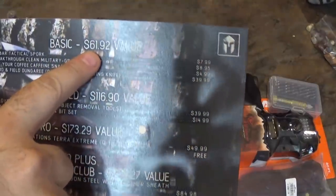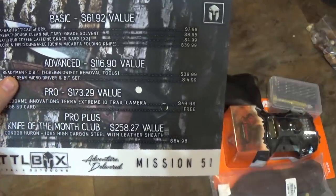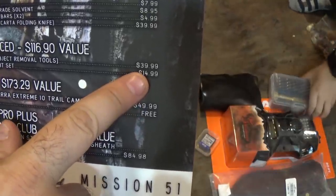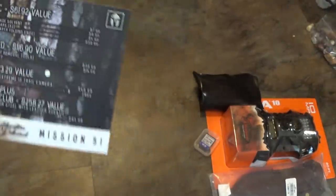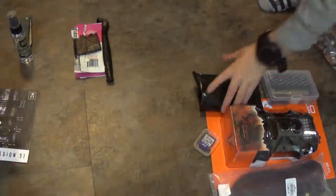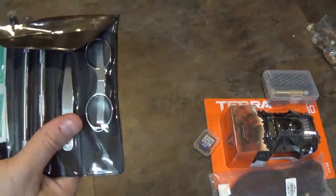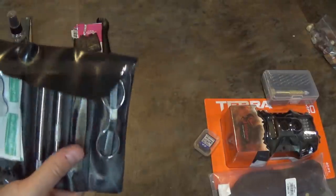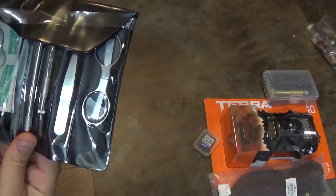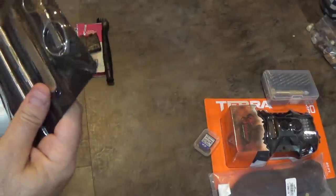We're now going to go into the Advanced box. We're going to look at the Readyman FORT — the foreign object removal tools — with an MSRP of $39.99. Foreign objects, in this case, I think would apply to foreign objects in your body — splinters, shards of glass, metal, whatnot.